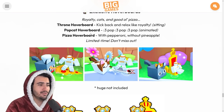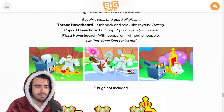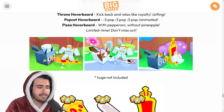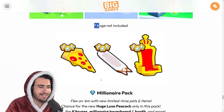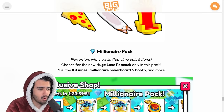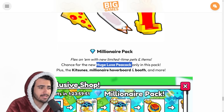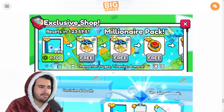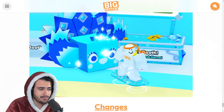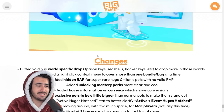There are three new hoverboards finally in the game — the pizza hoverboard, the popcat hoverboard, and the throne. For the throne hoverboard you're actually sitting on it, and the pizza one has a little pizza trail. They made sure to note that the huge is not included with the hoverboard. Next up we have a new forever pack with a chance for the new huge luxe peacock — only in this pack — not too surprising as we get a brand new forever pack every week.